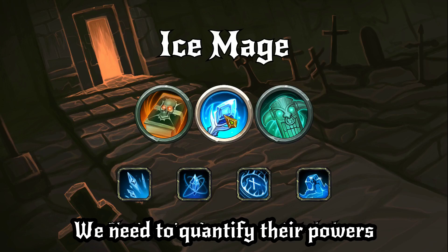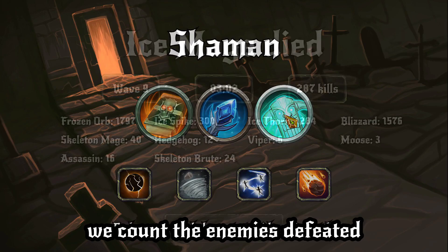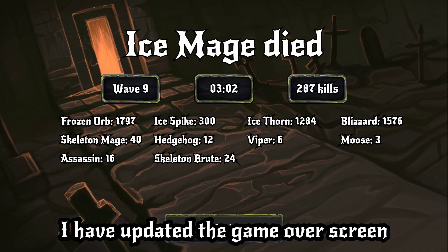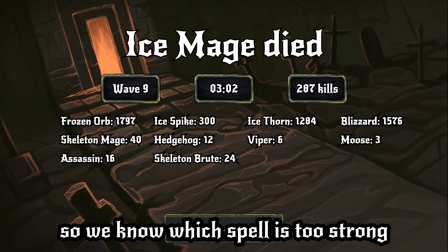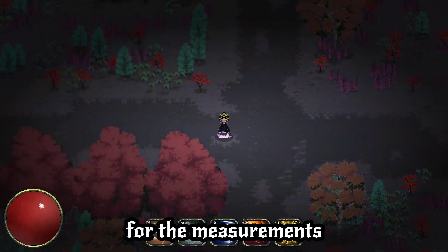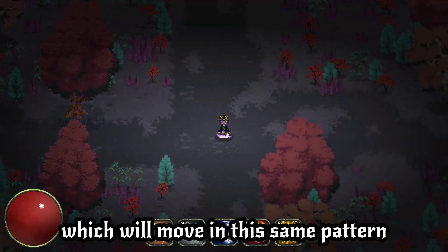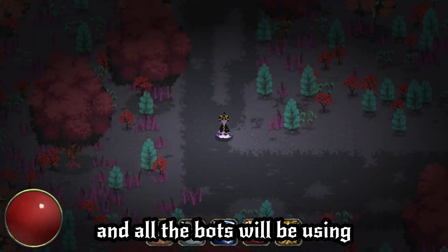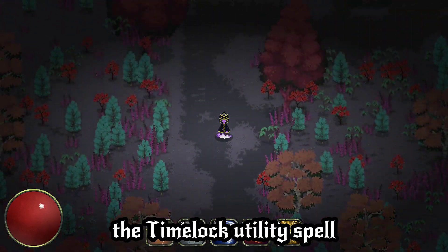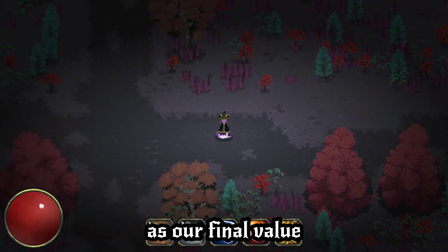Step 1: we need to quantify their powers. Our scoring system will be very simple — we count the enemies defeated. I have updated the game over screen to include not only this information, but also show the damage statistics so we know which spell is too strong or too weak. Step 2: we need similar circumstances for the measurements. We will be using auto-playing bots again, which will move in the same pattern. The game rules and wave patterns are also the same, and all the bots will be using the time lock utility spell. Simulations will be repeated 32 times, and we will take the average of that score as our final value.